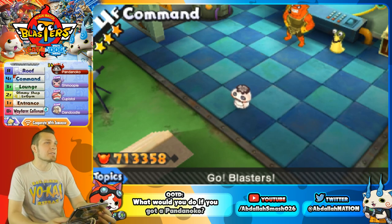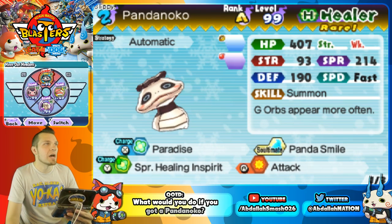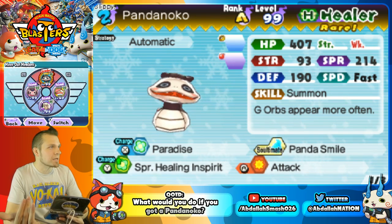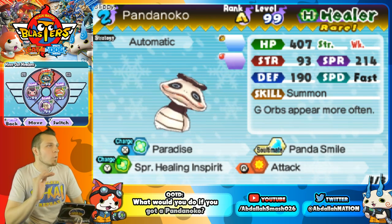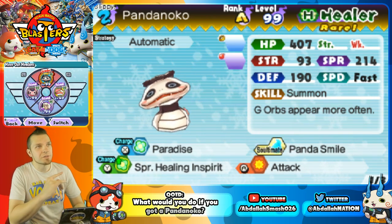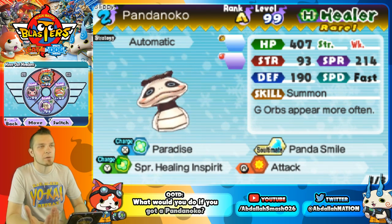Let's talk about Pandanoko's stats. For science, I was able to get a Pandanoko from my friend Marzi, who reached out and had one, so we got this Pandanoko for a permanent trade. You can see over here: HP 407 — if you have a Yo-Kai that has over 400 HP, that's pretty bulky, so that's very good. Strength you're really not going to be using as a healer. Spirit is 214 and Defense is 190.